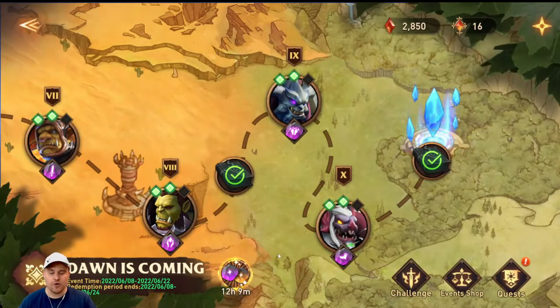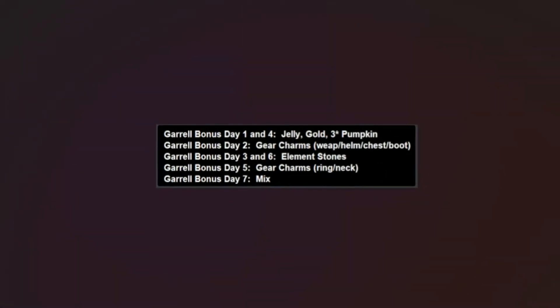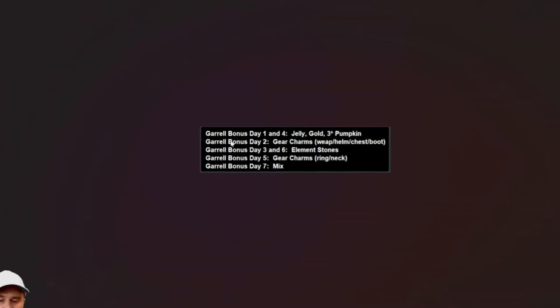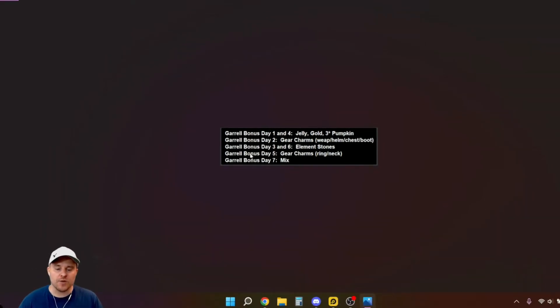What I really wanted to do today was get into Dawn is Coming and grind some gear charms. If we look on the bottom where it says bonus, these do rotate. Day one was the bonus jelly golden pumpkins, today is day two. By the time you watch this video it'll be day three, which is gear charms. Then we have element stones, then gear charms again, and another mix. So if this follows the same pattern as the Gorrell event, we have a few more chances to get gear charms.